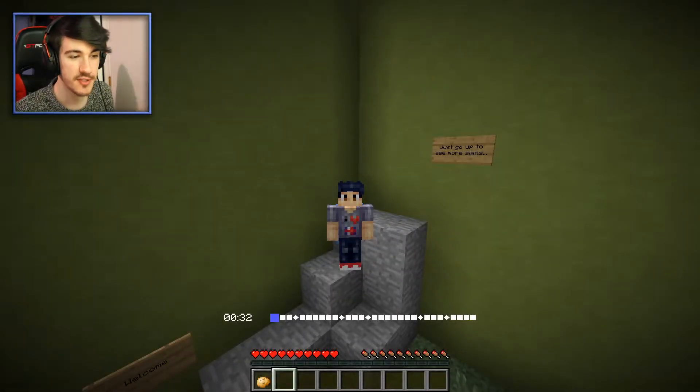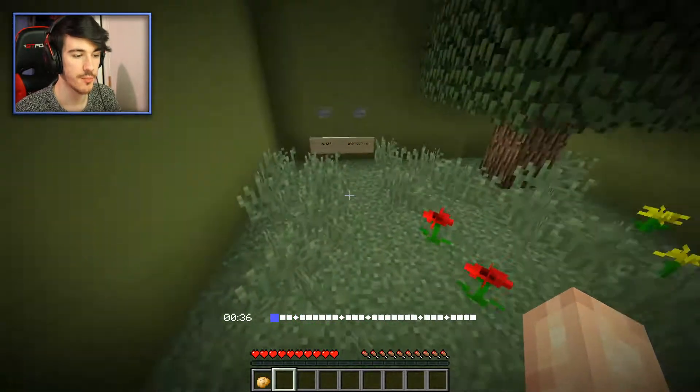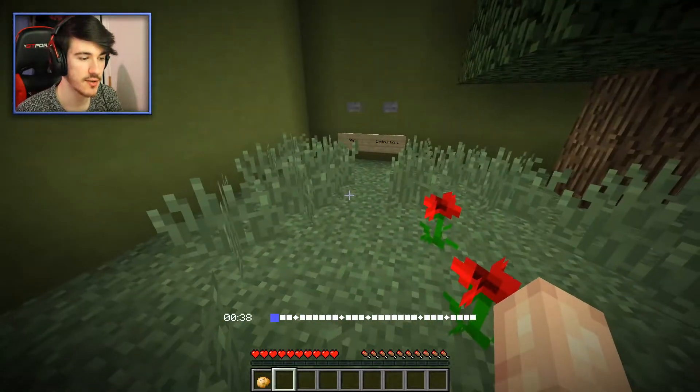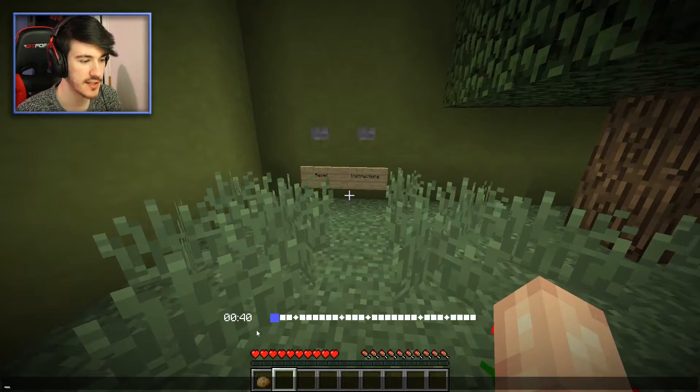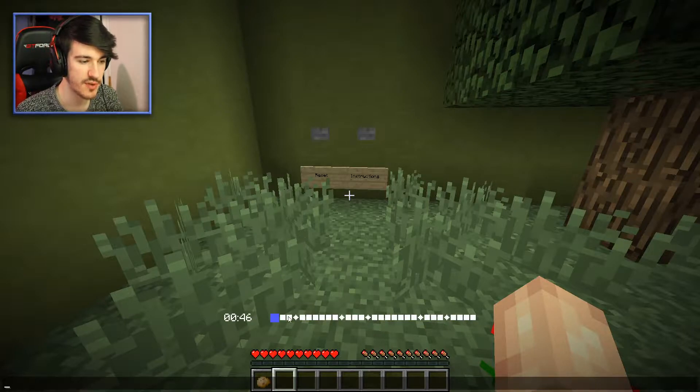Alright everyone, hello and welcome to Just Go Up. This is a parkour map by Purple Striped, so that's pretty exciting. It usually makes really good maps. And you can see the time has already started, so I'm a little bit behind schedule already, but that's fine. It looks like we have a progress bar here, which is pretty cool.